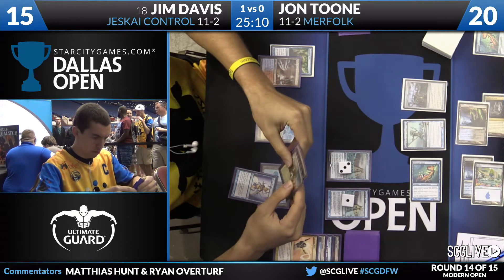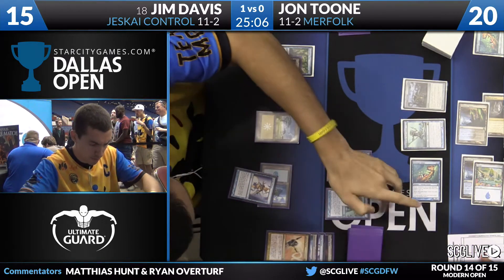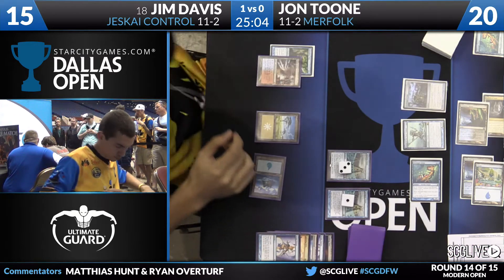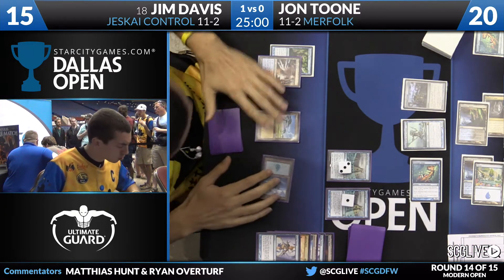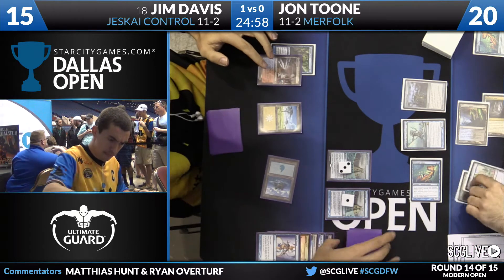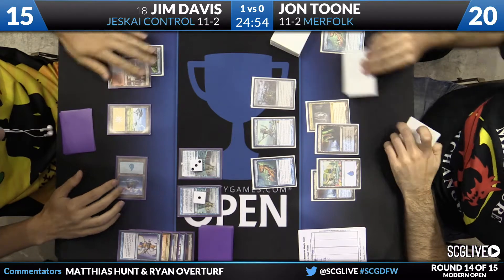Jim draws a card off Spreading Seas, sees two more lands on top. And how good is that Spreading Seas? Right now Jim's hand has two more copies of Lightning Helix in it. I believe he also has a Path to Exile. He'll be able to use at least some removal this turn, though he's going to fall behind if Jon is able to produce a bunch more Merfolk.